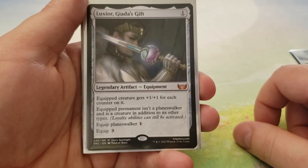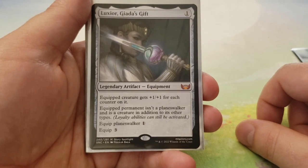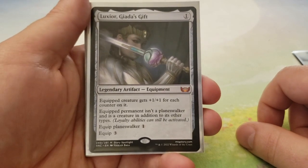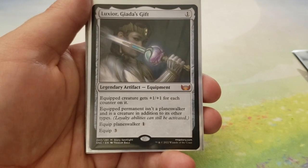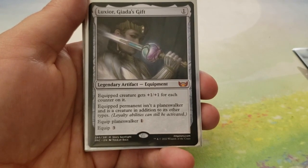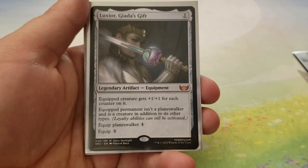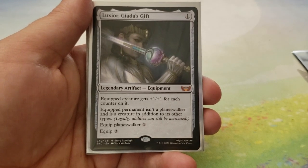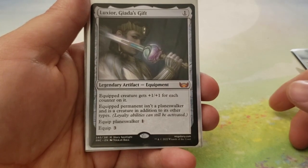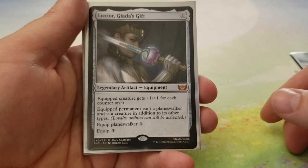Next up, we have Luxior, Giada's Gift. For 1, it equips to a Planeswalker for 1, otherwise it equips for 3. The equipped creature gets plus-one, plus-one for each counter on it. The equipped permanent isn't a Planeswalker — it's a creature in addition to its other types, but loyalty abilities can still be activated. So we can put this on any of our Planeswalkers, it'll get plus-one, plus-one for each loyalty counter, it can still activate its loyalty abilities, but it's now a creature as well. It synergizes with Gideon's ability to become indestructible and prevent combat damage.